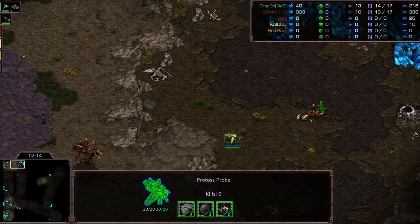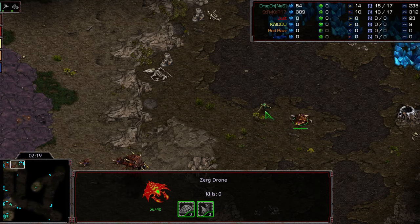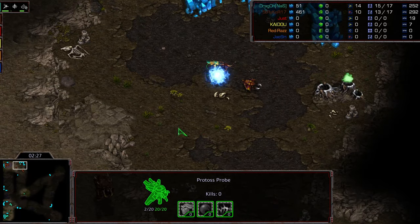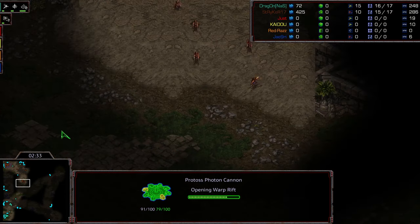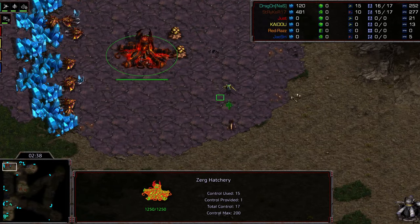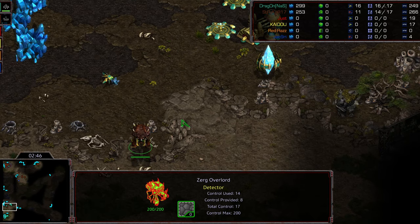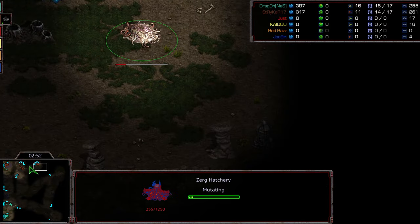Dragon did manage to sneak up with this probe. He wants to try to do a little bit of harassment, is able to force a Hatchery cancellation, but the Zerglings are going to come out momentarily. Nice play on Dragon's part. But now that the Zerglings are here, he's going to back off. Pylon blockade does have two cannons morphing into the front — that's going to stop those Zerglings. The Overlord is diving into the main to camp there for additional scouting information.